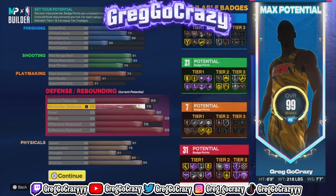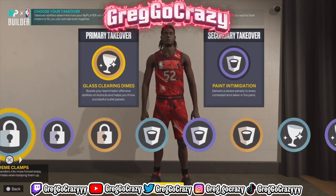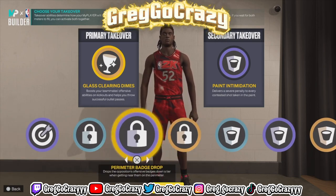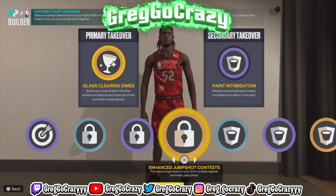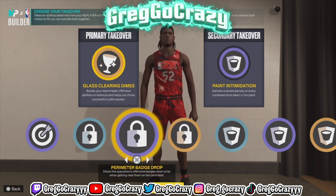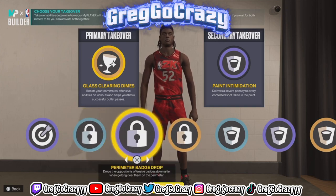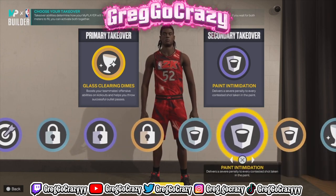I made a version of this build last night and this one gets sharp takeover, lock takeover, extreme clamps, rim protector takeover, and glass cleaner takeover. That's how you know it's a lockdown — when you see lock takeover and rim protector takeover. This is a lockdown and it's not a glitch build; this is straight from the regular build system.